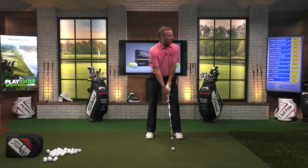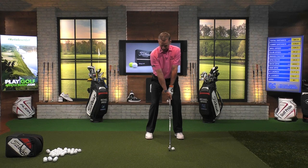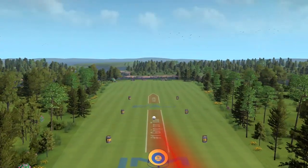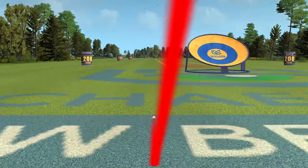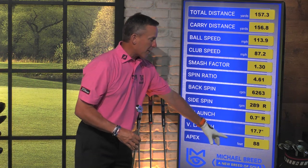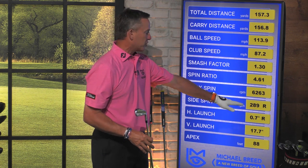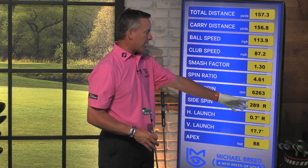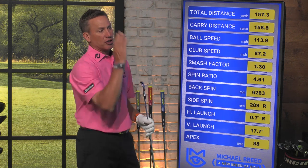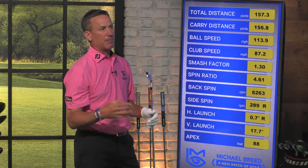Just a standard six iron — I'm not going to try to create a tremendous amount of spin either way, so hopefully I'll hit a fairly straight shot. Looking at the information: I apexed that at about 90 feet, which is typically what I get. I started a little bit to the right, had a little bit of side spin — about 300 RPMs to the right. That golf ball started at the flag and then moved off to the left because of that wind.